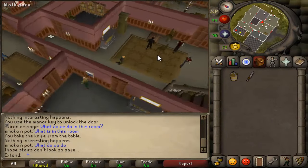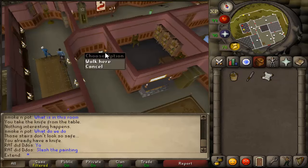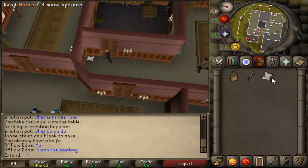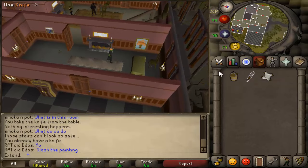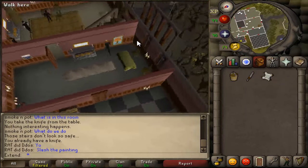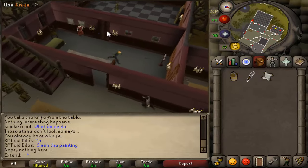Take the knife on the table, just because, why not? And be sure to take a copy of the note, which is located right next to the door, next to the room where we saw the cutscene. Just read it. Then with the knife, head over west one room, and you slash one of the paintings.